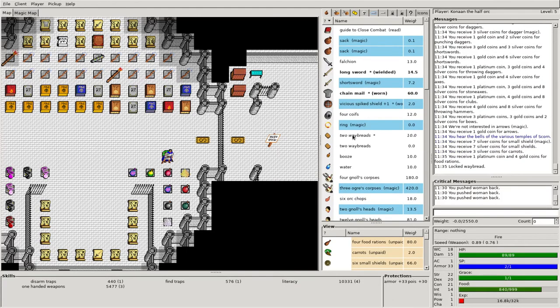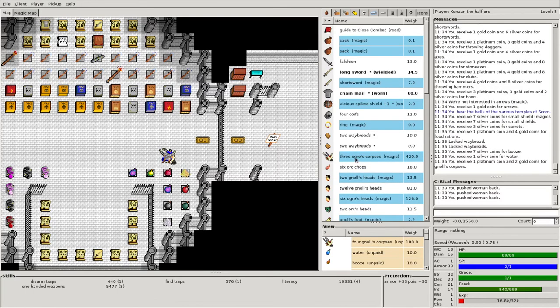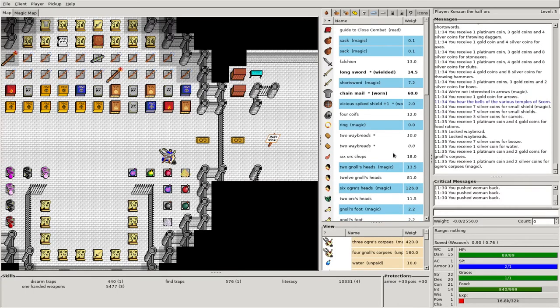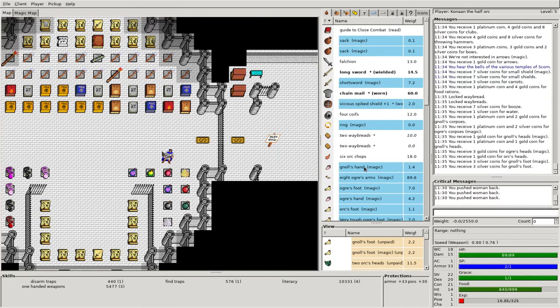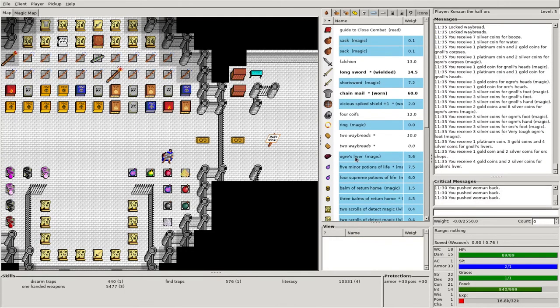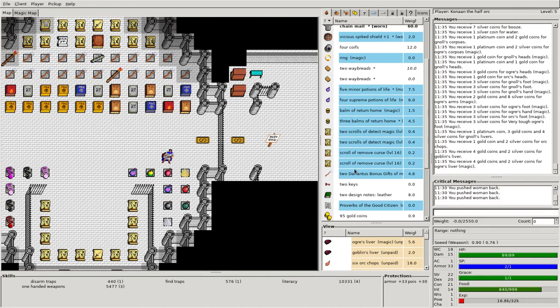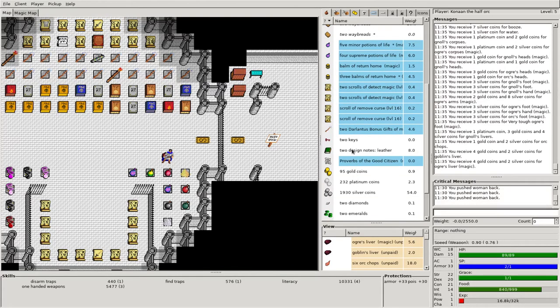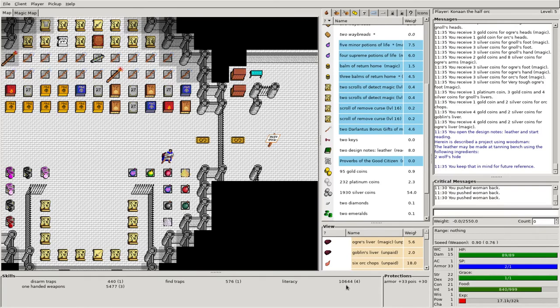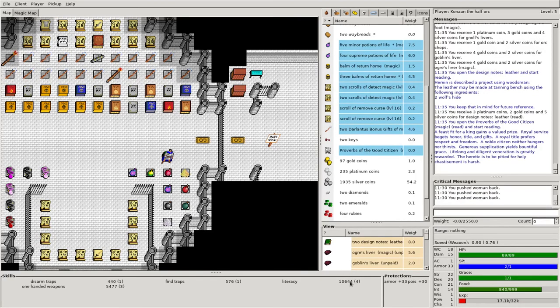All these corpses can bring in some platinum — that's good. Ogre heads, these monster parts, the very tough ogre. There's also designer notes for leather — I can read that. I've got my literacy at 10,331, and if I read it, I got a little bit more literacy experience, but then I'm just going to sell it. I'm going to try to read it again, but I already read it so it doesn't give me any more experience. I'll just drop that.